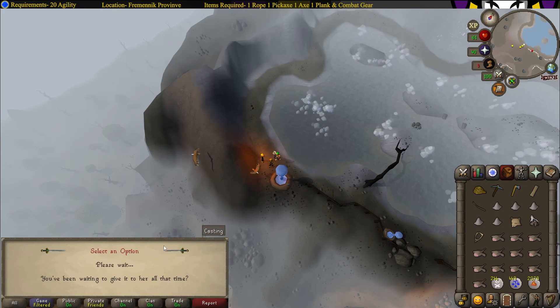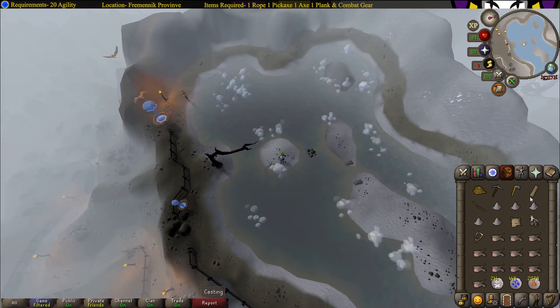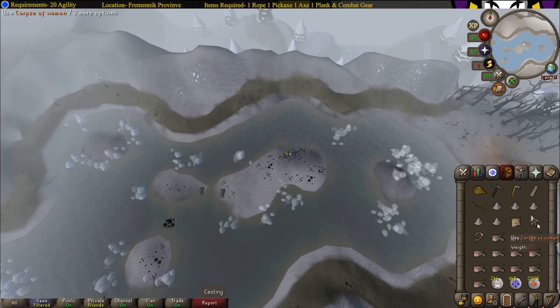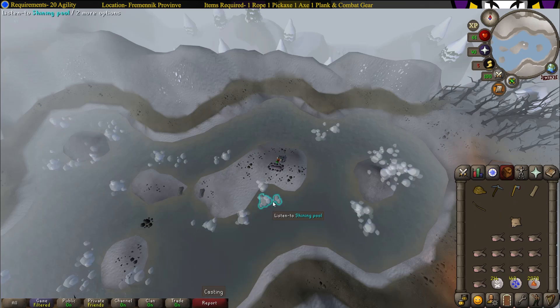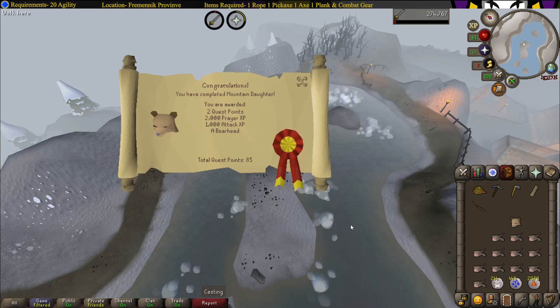Head right back across, then head to the very east of the little island and bury the corpse. Now use the muddy stones on the mound, and that is the Mountain Daughter quest complete! I hope this guide helps you guys, thank you all for watching.